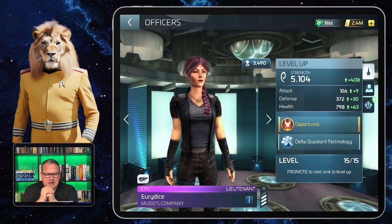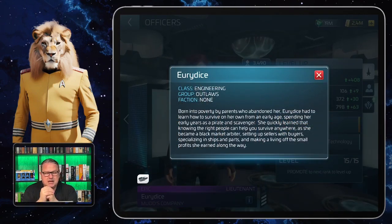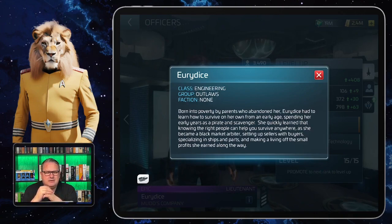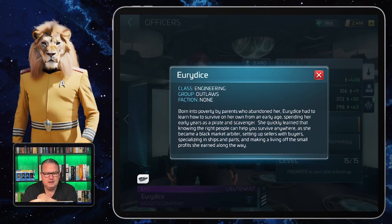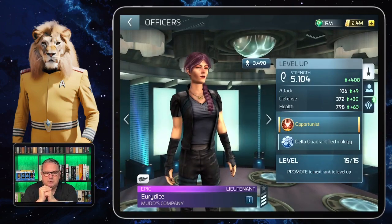Now let's talk about Eurydice. She's an epic officer of class engineering, so for upgrading you will need engineering badges. She's from the group Outlaws, so she can get synergy from other Outlaws if she's captain, or give synergy if she's on the bridge with an outlaw captain. She's from no faction, meaning you'll need independent credits to upgrade her — and independent credits are always my biggest problem. More info about Eurydice is in the info box below.